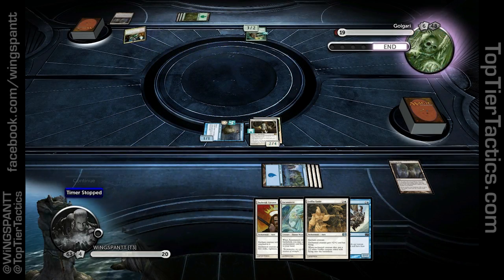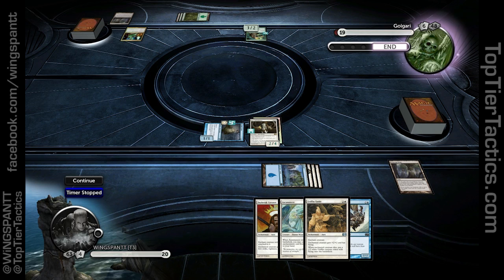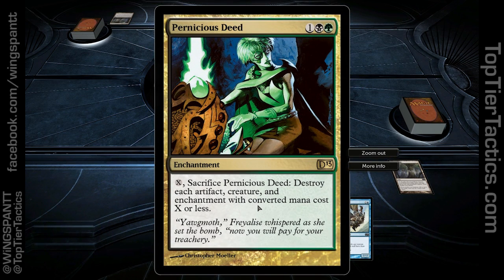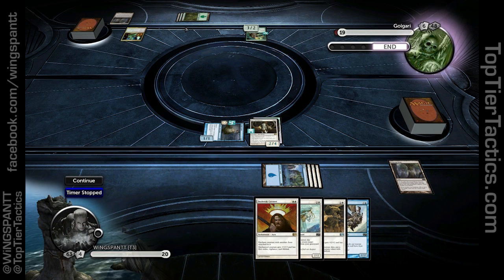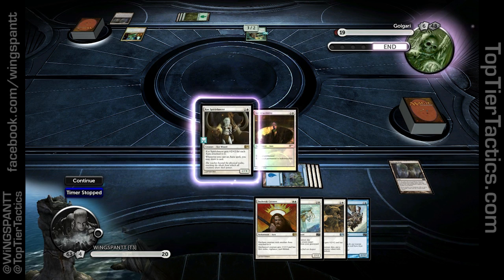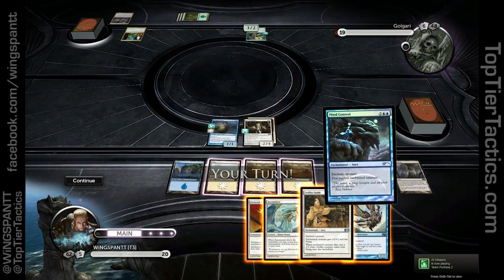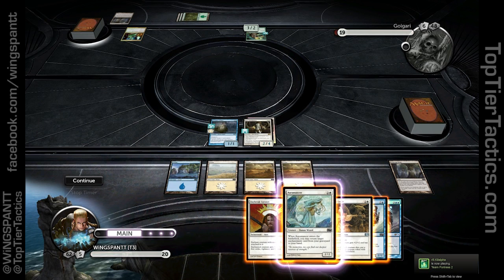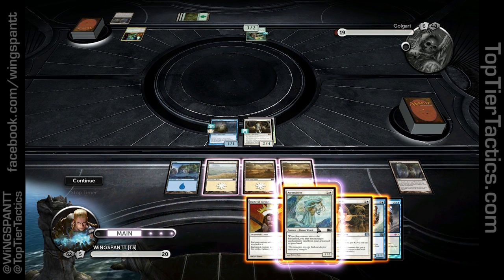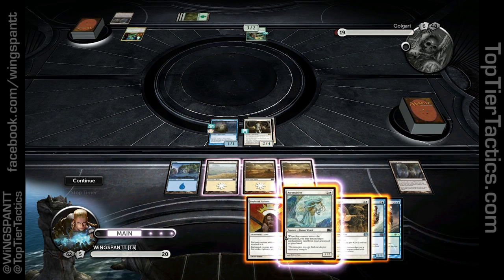He can kill all my enchantments — destroy each artifact, creature, enchantment with converted mana cost equal or less. So if he gets another land next turn he can kill indestructibility, but he can't kill Spirit Dancer because it's indestructible. That means there's absolutely no point for me to play anything that costs 4 or less right now — it's going to be a waste of time. I could cast something just for the purpose of drawing a card because I can bring an aura back with Aura Mancer.